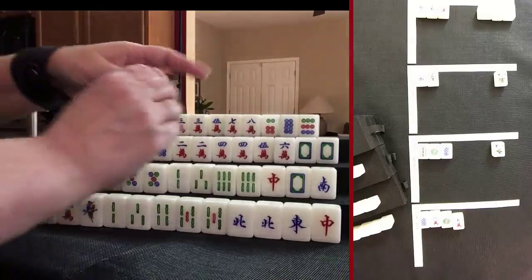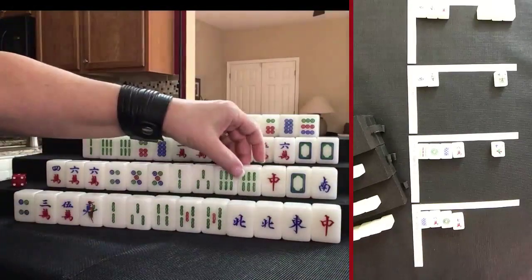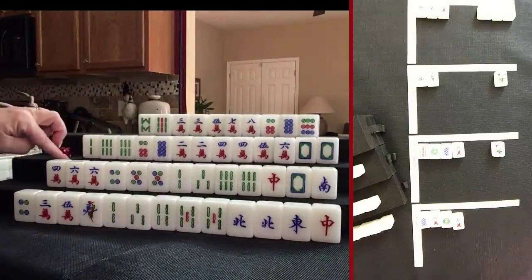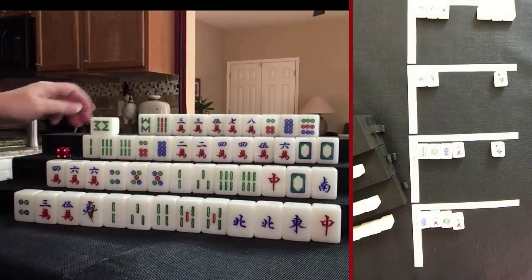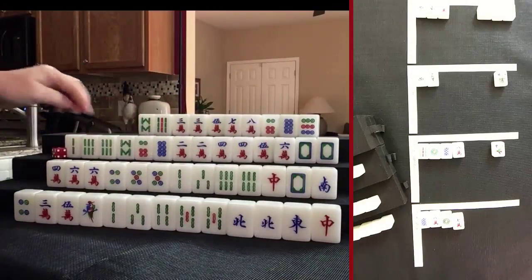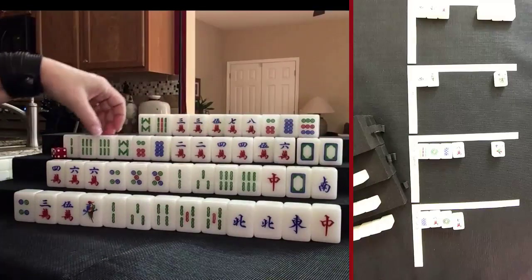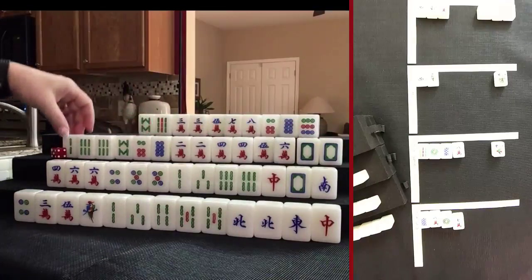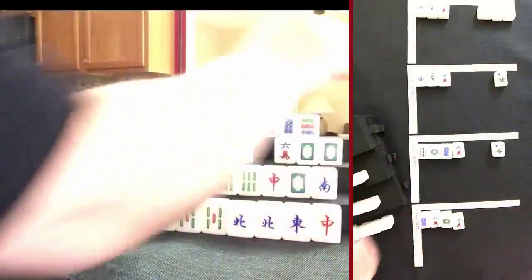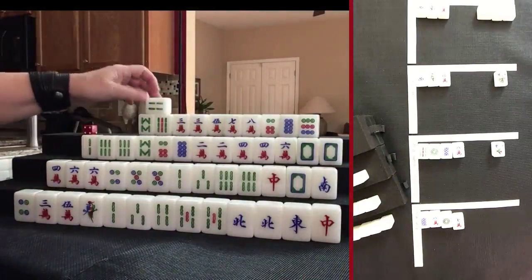We have an option for pungs here. 8 crack was thrown — nobody can take it. Let's draw. Drew 8 bam — look at all these even numbers! We have 1-2-3-4 pairs. I'm thinking all pung might be better here for this player. Let's discard 5 crack.